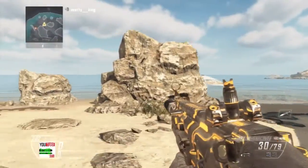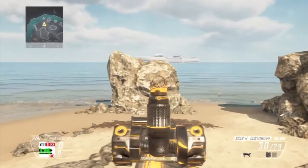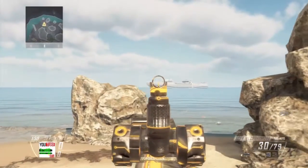It's a brand new glitch on Cove. It's actually a wall breach. You know which rock it is — it's that rock there because it's right next to Hijacked.